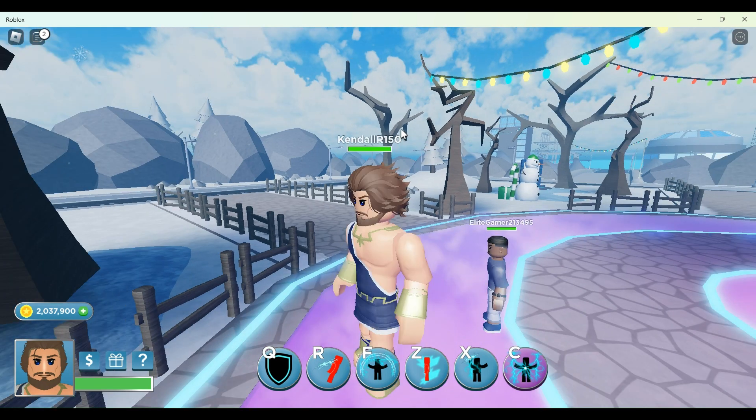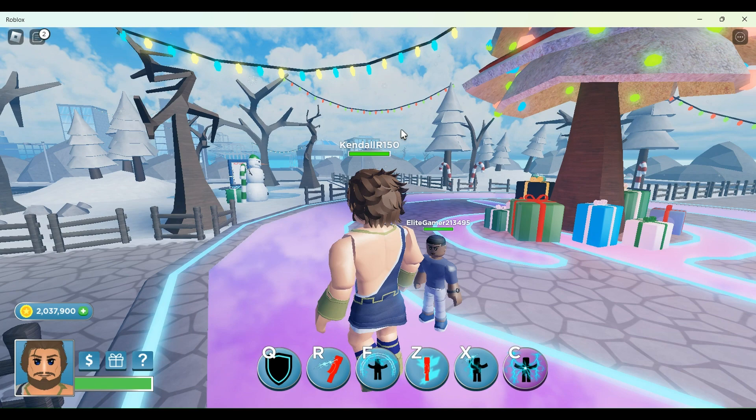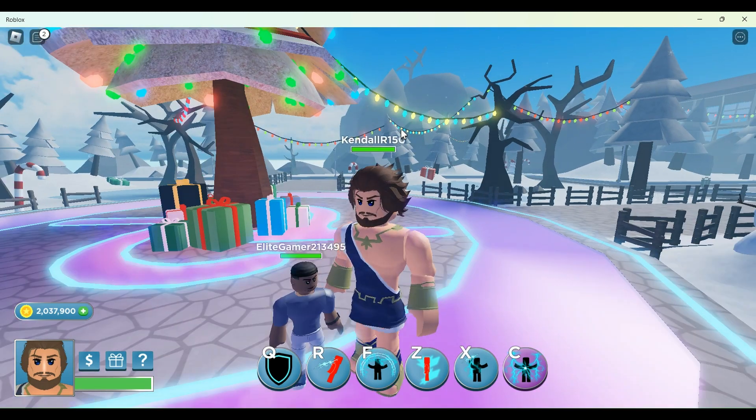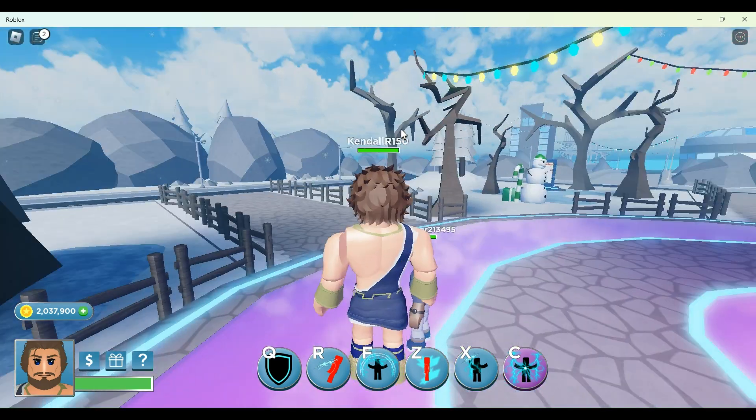I won't be able to do a showcase on Madison though because I don't have Wednesday yet, and you do need Wednesday to play Madison. But I do have Thor, so I will be showcasing Zeus, who is a skin for Thor. Since Zeus is a god, he is two times larger than a normal player height — you can see the height difference right here.